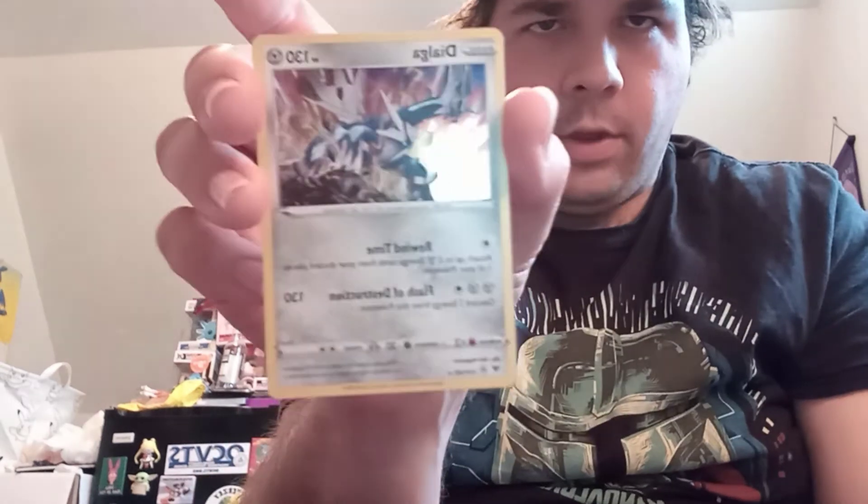The Dialgia holo has Rewind Time — attach up to two Steel Energy cards from your discard pile to one of your Pokemon — and Flash of Destruction at 130 hit points, discarding two energy cards from this Pokemon. Really cool. I don't think I've ever gotten a Dialgia holo card before, so it's great to finally get some of these Legendary types as holos.